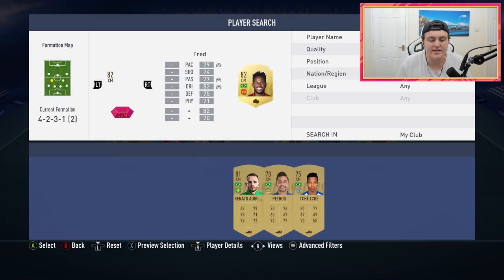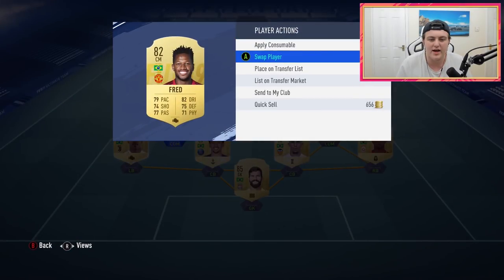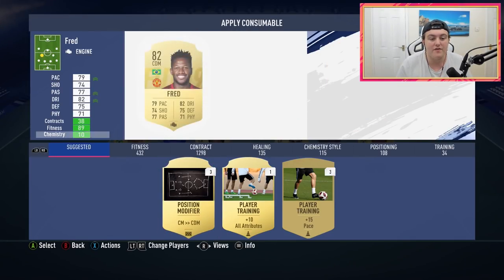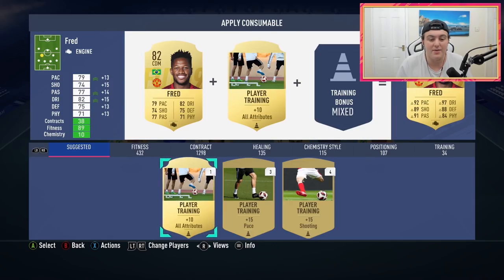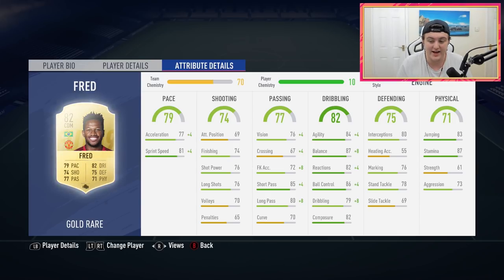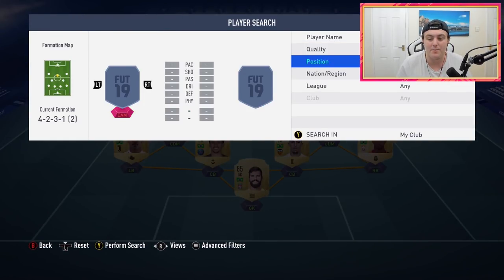Over at the left CDM spot we have got Fred from Manchester United. I think he's like 15K right now and he's got high-high work rates. They're both pretty short, so it might be beneficial to go with a taller CDM possibly. However, I think Fred is a solid CDM — decent passing, shooting, and dribbling. His defending is not fantastic, but he makes up for it elsewhere and I really enjoy using him.